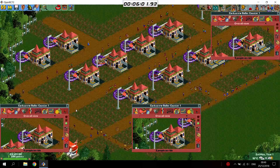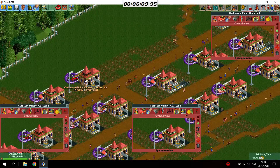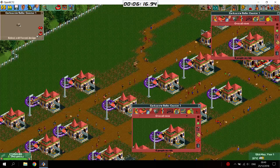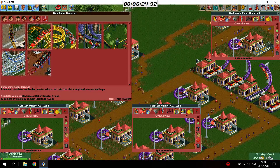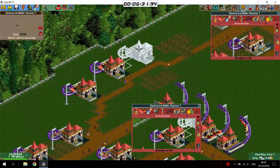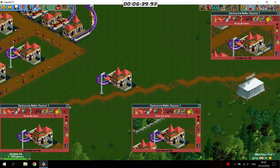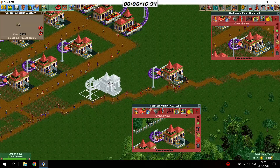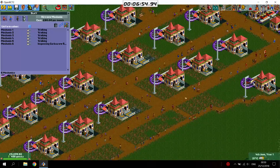Every corkscrew coaster that you build raises the guest cap by 100. So if you build 15, you have 1500 for the guest cap, and then you should not have any trouble generating 1500 guests for the scenario goal. Having a few more is always a nice thing, because the more coasters you have, the less people will be on your paths — and that's always a good thing, because less people on your paths means less complaining of overcrowding, which means, as long as they're in your coasters, they will get happier.